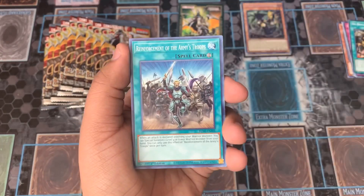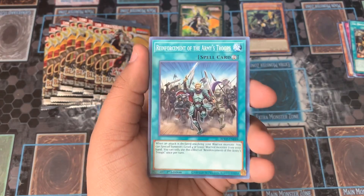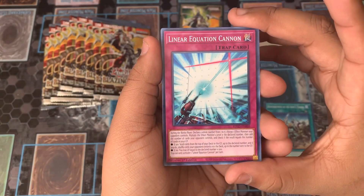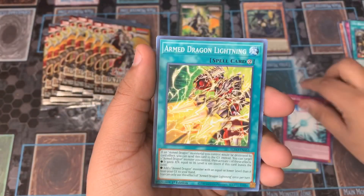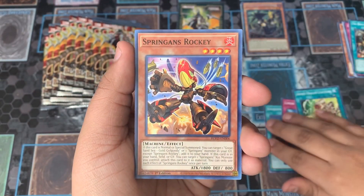Now we have Reinforcement of the Army's Troop, which was our revamp of Reinforcement of the Army — an actually funny continuation of that card. Linear Equation Canyon. We have Armed Dragon Lightning. We've got a bunch of Armed Dragon support, so we've got that GX nostalgia.